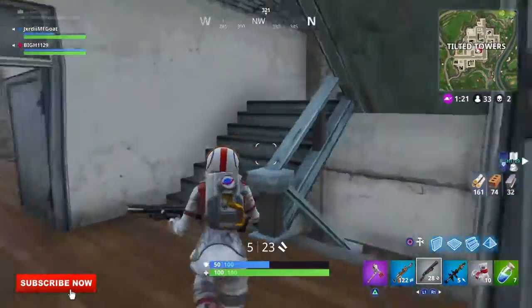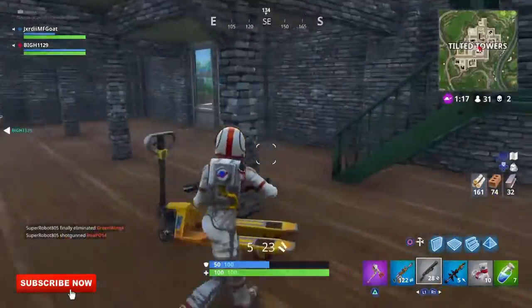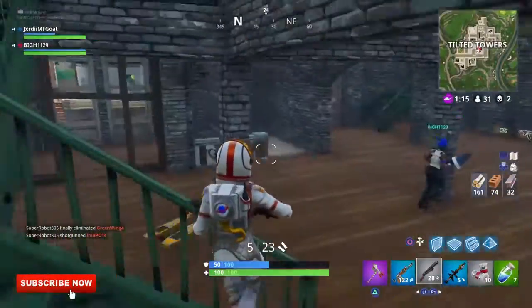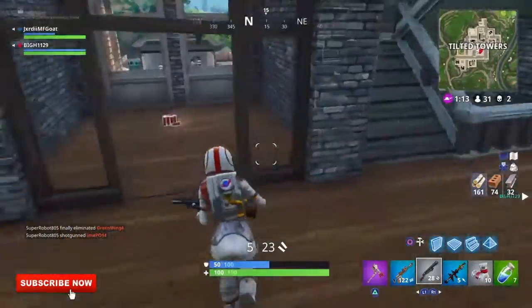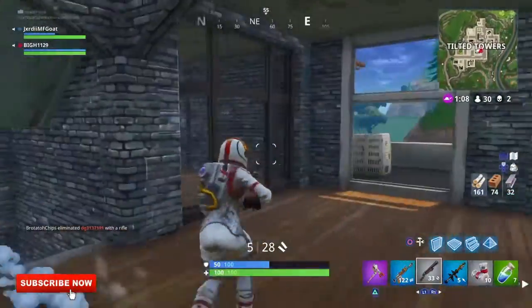You will be able to drift from side to side, and you will also be able to ADS and shoot as you're using your jetpack, which is game-changing. This means you're going to be functioning like you have a glider, but you'll also be able to aim down your sights and shoot at the same time.